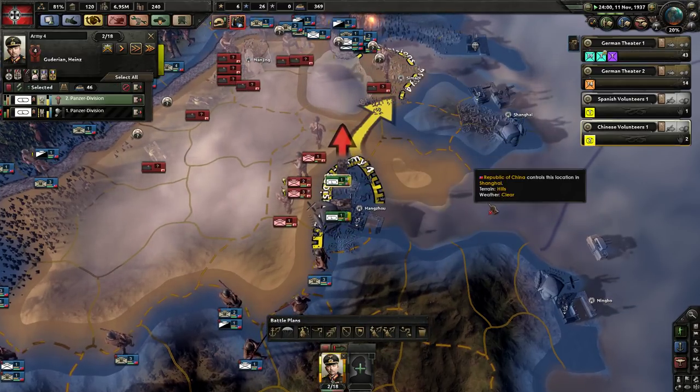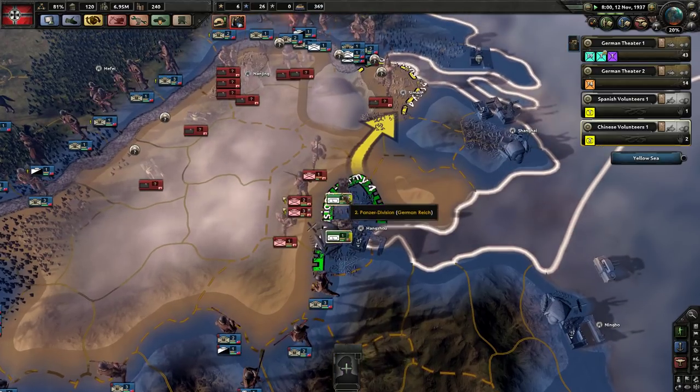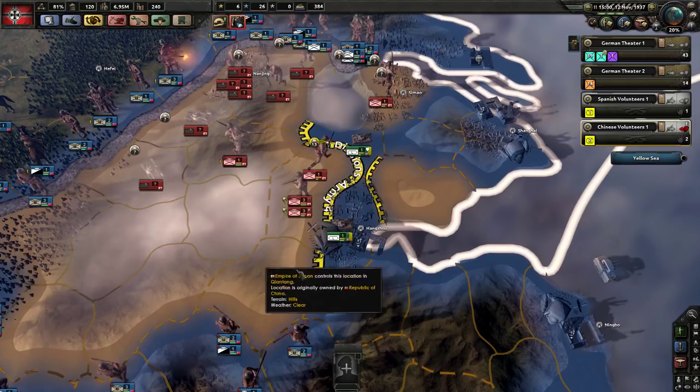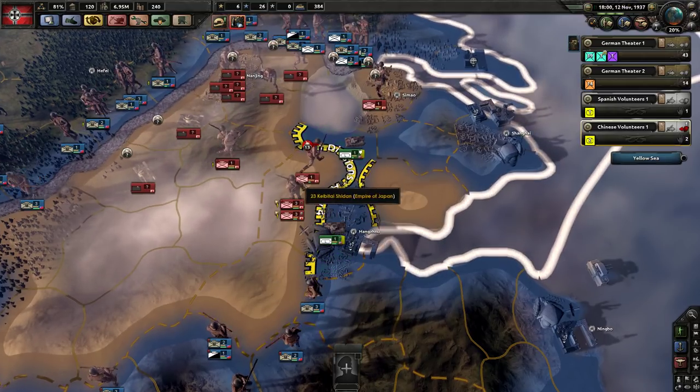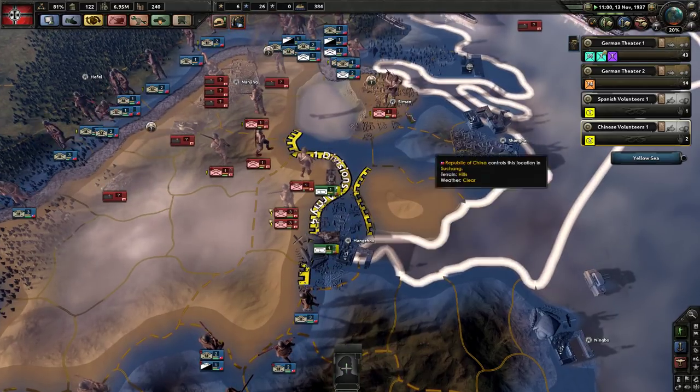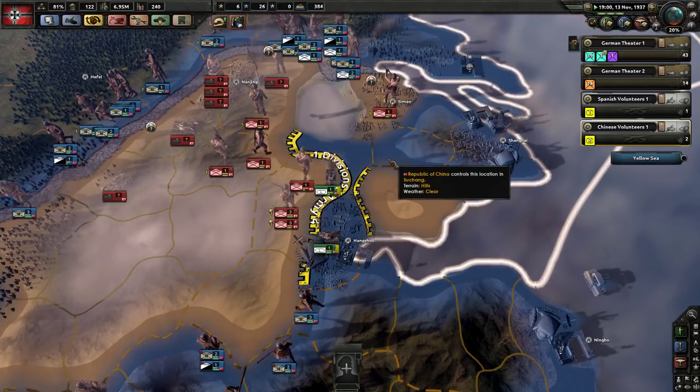Let's see if we can go in here and cut these guys off. A great change in Black Ice, by the way — you seem to move when attacking at about the same movement speed as when just moving around in your own territory. Which means, because we're so much faster as a division, we could pretty easily get there before them, even though in this case it served us with no real benefit.